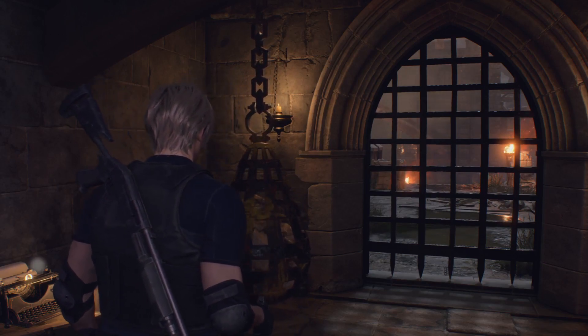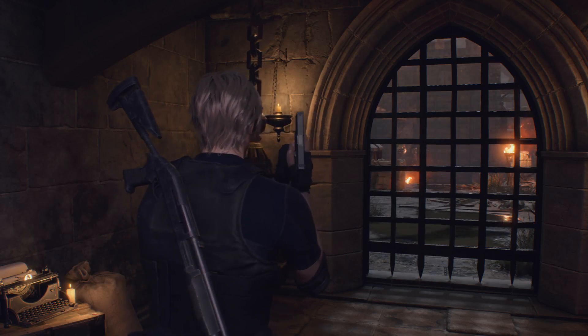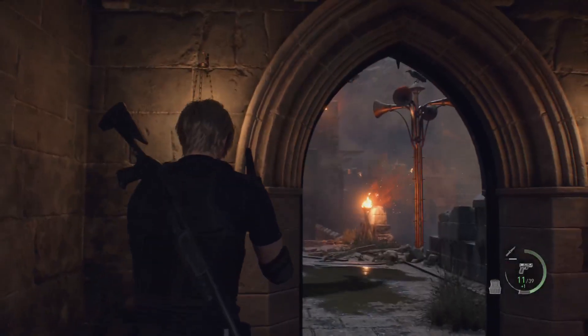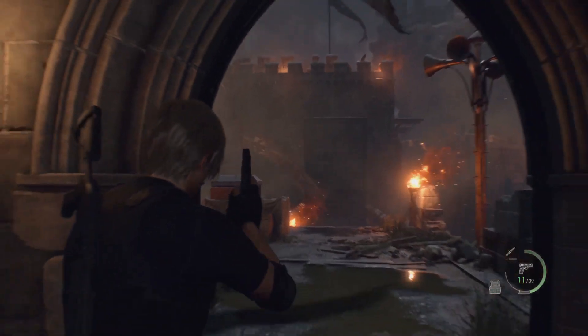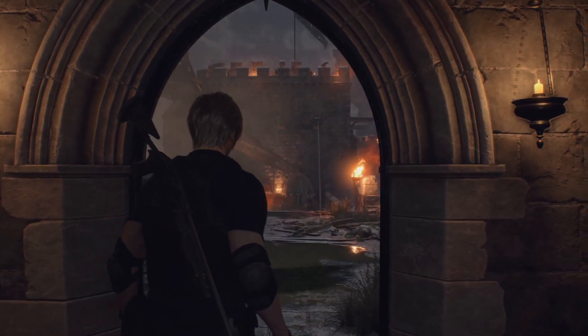This is a quick video on how to get back and forth on the battlements. There are four of them, and this counterweight is the way to open them. There's going to be one of these over there that'll open that door, and as we move on, we're going to be shooting more of them to open the doors to come back and forth.